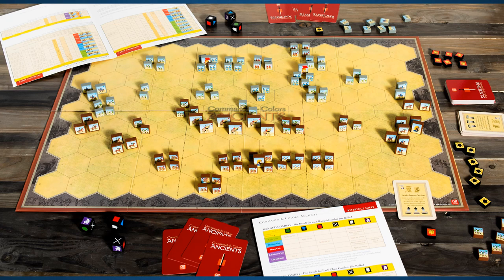Welcome back to the Harsh Rules Breakdown for Commands and Colors Ancients. In this episode we're going to cover special actions like evade, as well as leaders and elephants. We've got a lot to cover, so let's get started.